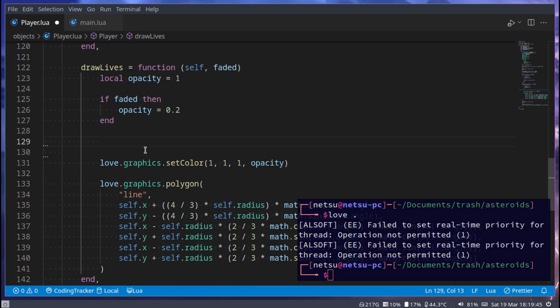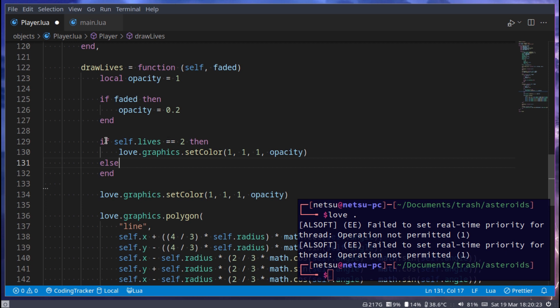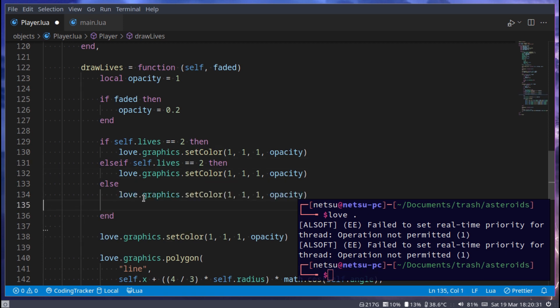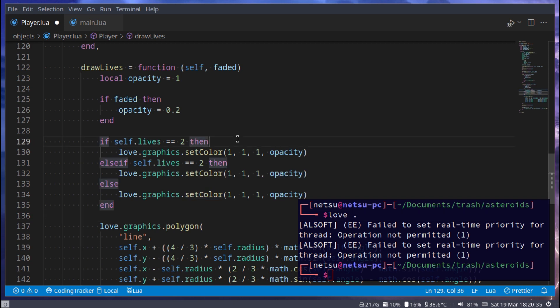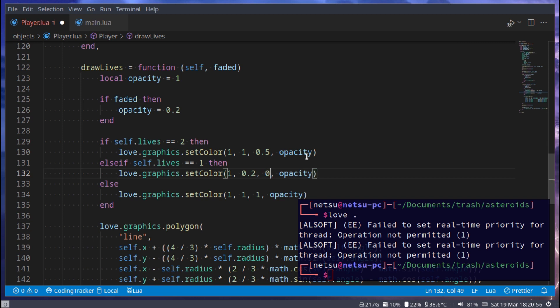We want to set the color depending on the number of lives. If self.lives equals two, we copy the color line and set it to 1, 1, 0.5 — a yellowish color. Then else-if for one life, and else for the rest. If they only have one life left, make it red — not completely red: 1, 0.2, 0.2.